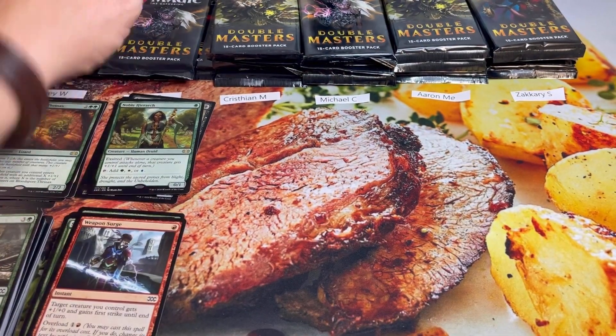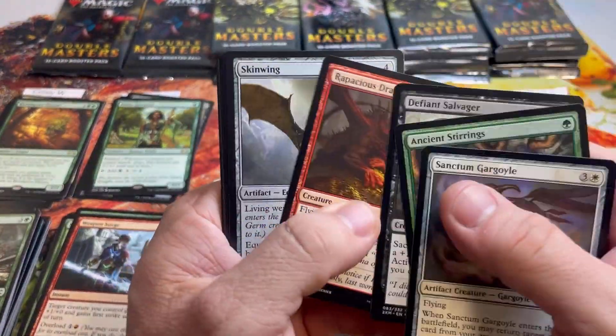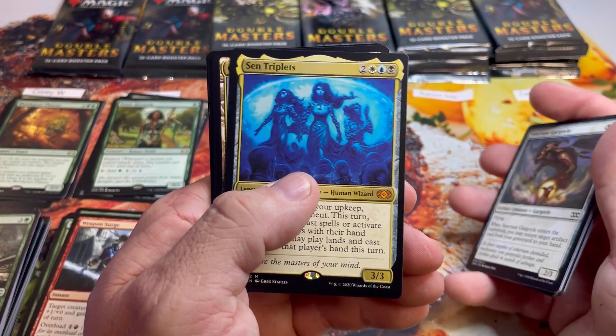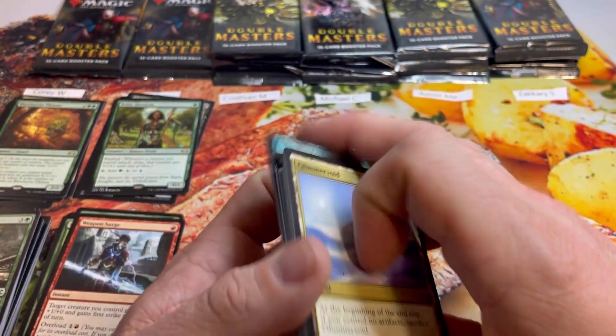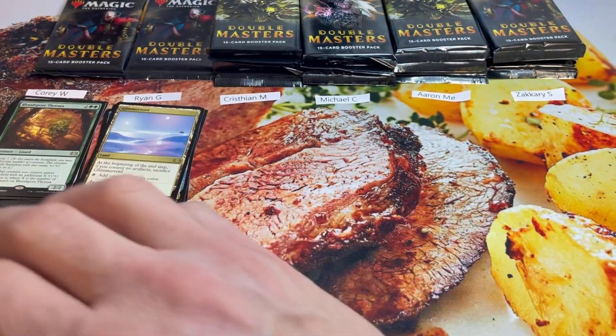Still no mythics — we're not very deep into the box yet so they'll turn up somewhere. Pack three for Ryan: Sin Triplets, there's our first mythic, and a Glimmervoid — used to love this card. That adds five more to Ryan's total.